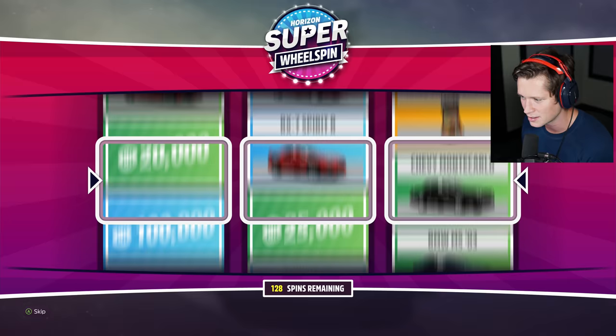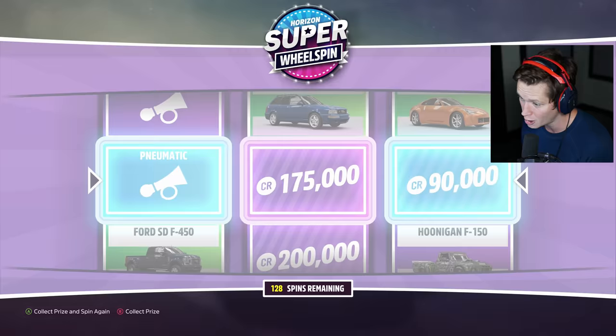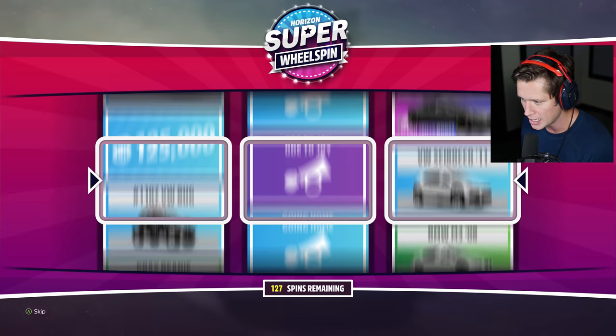The Urus is a hundred percent going to be an off-road build here pretty soon. I really want to build that. I want to build a Jeep, I want to start getting into some of the SUVs and stuff — I think it'd be kind of fun. That Hummer could be cool. We've obviously done a couple of trucks, and we still have to do our F450 build in the main game.